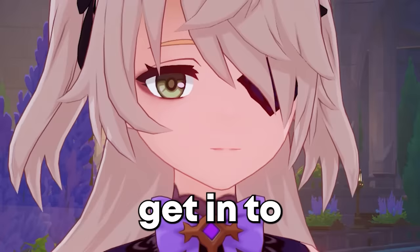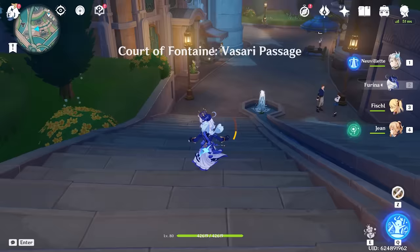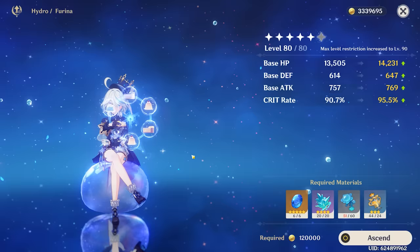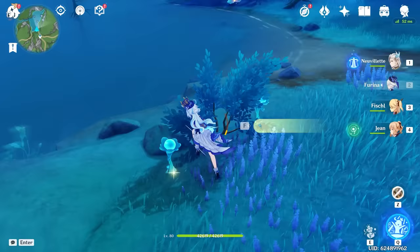Alright Farina, we have a lot of work to do today. I want to try to get every upgrade I possibly can for her by the end of today's episode. And that starts with getting her to level 90 — that is our first mission for the day. To do that, we have most of the materials. I pre-grinded everything, except I do need nine more of these lake light lilies. So let's go and get those quickly.